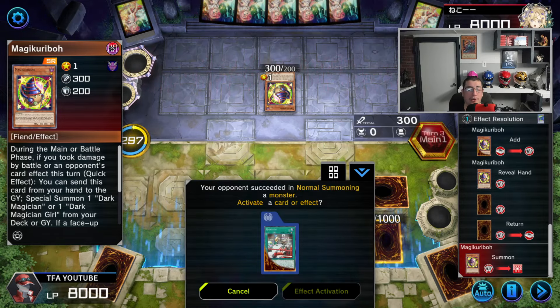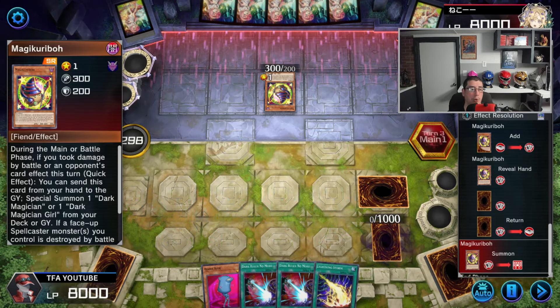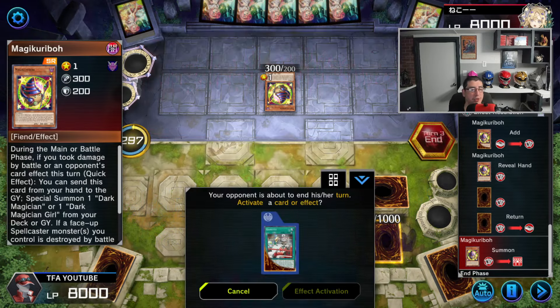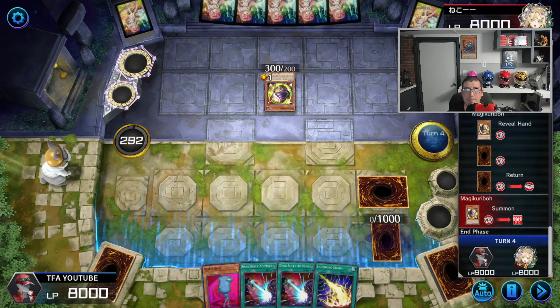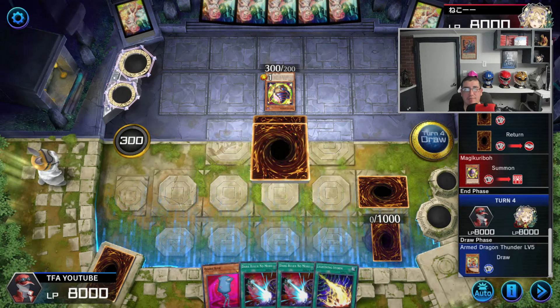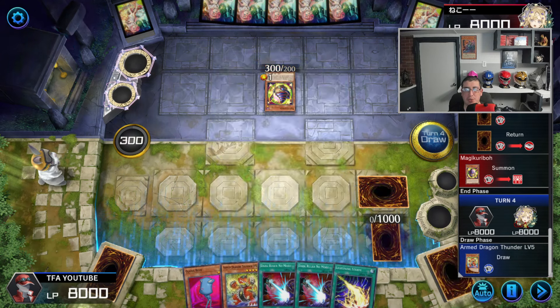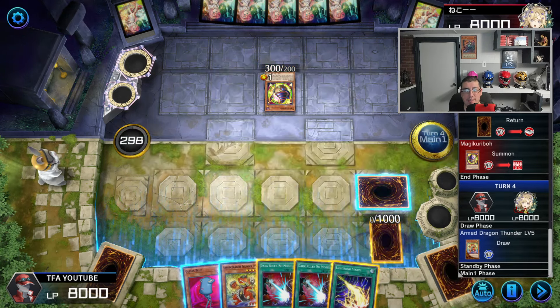Anytime I use a going first or going second deck, I'm always winning the coin tosses. So getting max C here — this is actually great. I guess he thinks that I have something else, maybe kaijus or something. This actually is fantastic.